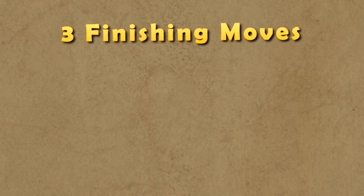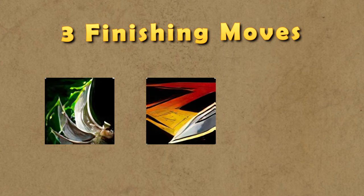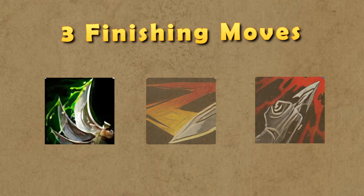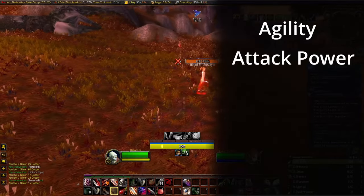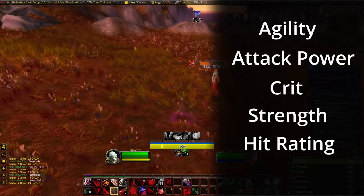We are also juggling three finishing moves now: Invenom, Slice and Dice, and Rupture. So the faster you build combo points, the easier it will be to make sure your Slice and Dice and Rupture don't fall off. The priority for our stats is going to be as follows: Agility, Attack Power, Crit Chance, Strength, Hit Rating, and Stamina.